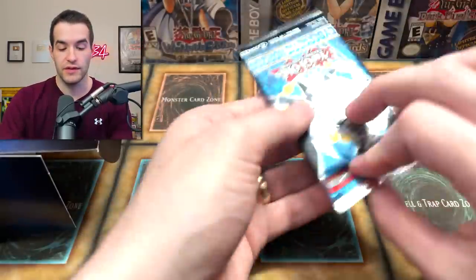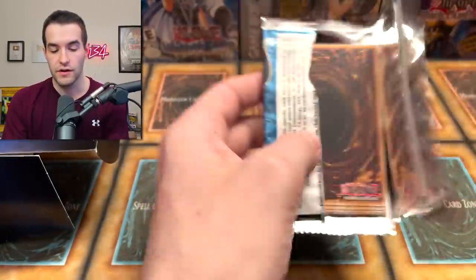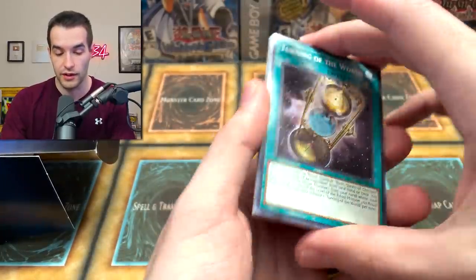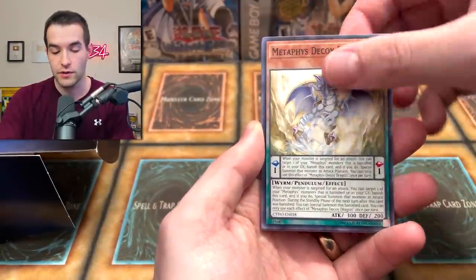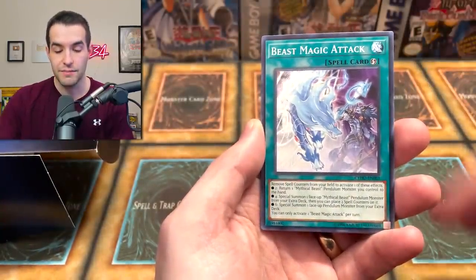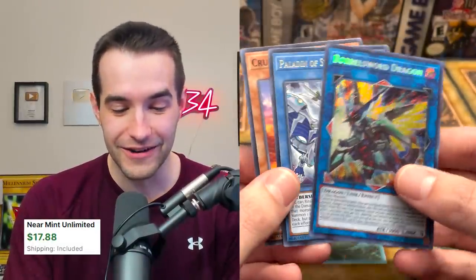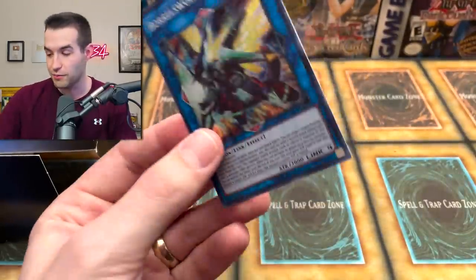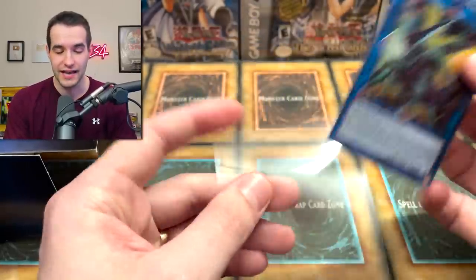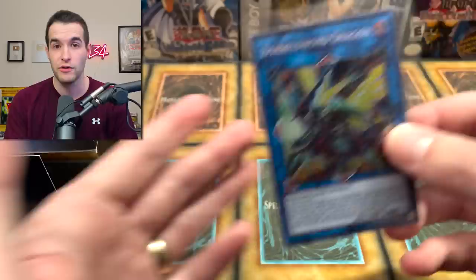Now hitting the Legacy Pack — this is Cybernetic Horizon. It's not that great anymore, but let's see what we can get. Turning of the World, Metaphys Decoy Dragon, Terrifying Toddler of Torment — pretty creepy — Psychic Ace, Beast Magic Attack, Contact Gate. And there it is — the Boreal Sword! Paladin of the Storm Dragon, Crustadia Leonis. We have pulled so many Boreal Swords out of this set — it's insane. I've barely opened this set at all, yet we've pulled like four Boreal Swords.